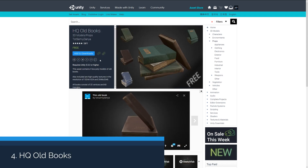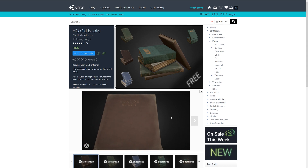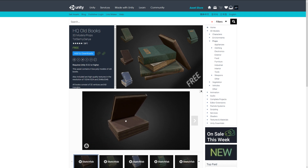The next one is High Quality Old Books, and this is a range of four low poly books which come with between 1K and 2K resolution textures. They're very low poly at 60 triangles each and they're all PBR. I thought I'd throw this in because it might be a nice one to clutter up your scenes.